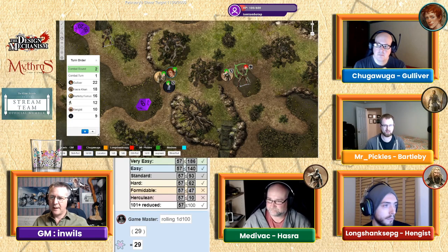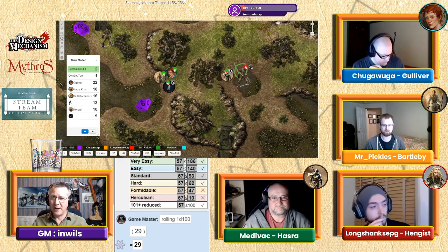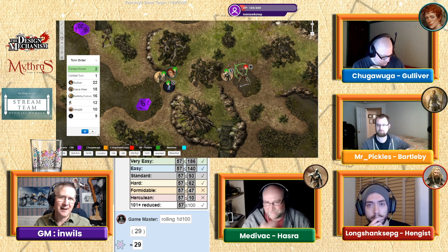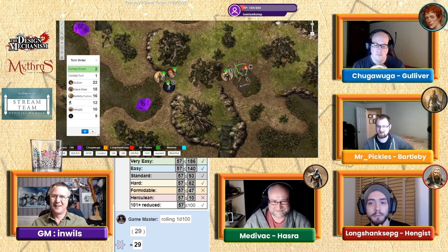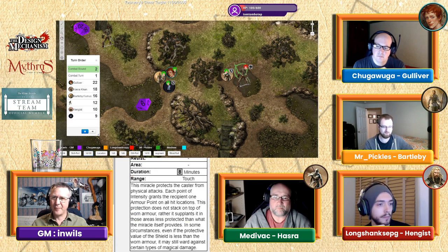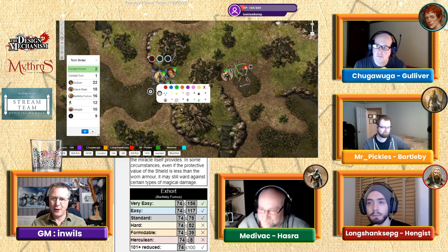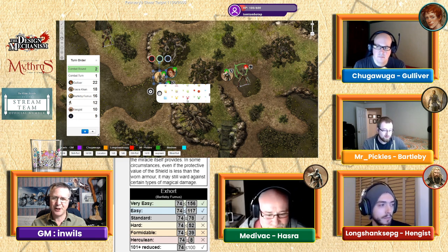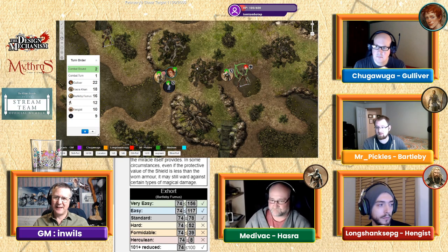It's pulled itself out. It saw Gulliver run away, so on initiative 12 it's likely coming toward you. Bartleby: 'This is where you wish you were a cleric in D&D.' He's going to exhort his goddess to perform a miracle of protection to keep his friends safe. He exhorts Amriel — rolled well, doesn't need to use luck. He gets the power of Amriel's shield.